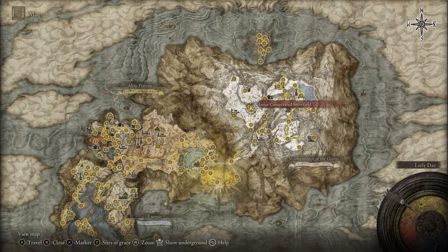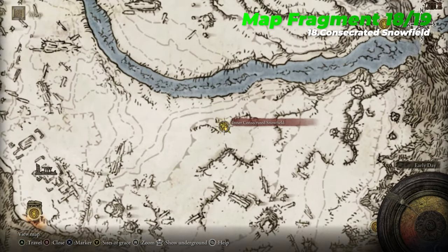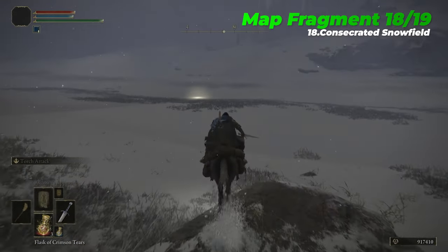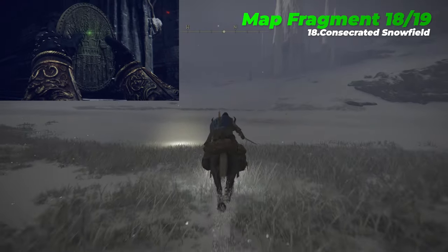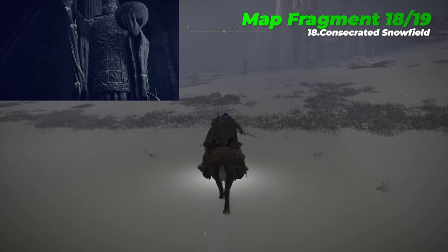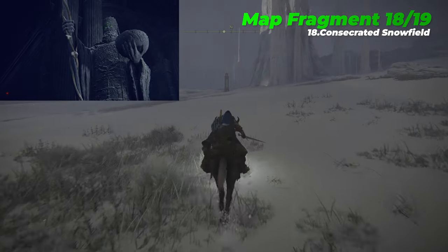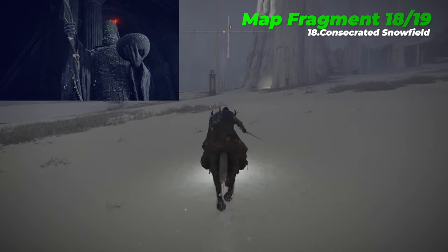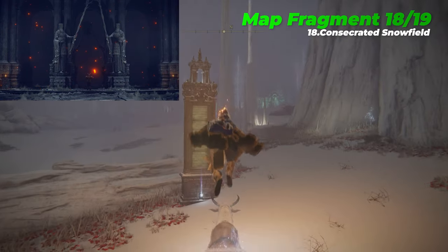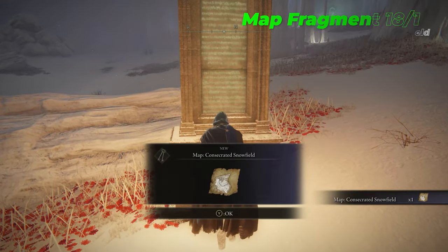The eighteenth map fragment is the Consecrated Snowfield, which is located near the Inner Consecrated Snowfield Site of Grace. The only way to reach this north-western area of the Mountaintops of the Giants is by acquiring the two halves of the Haligtree Secret Medallion. The completed Haligtree Medallion will then grant access to an alternate location at the Grand Lift of Rold, the hidden path to the Haligtree, which takes you directly to the Consecrated Snowfield.